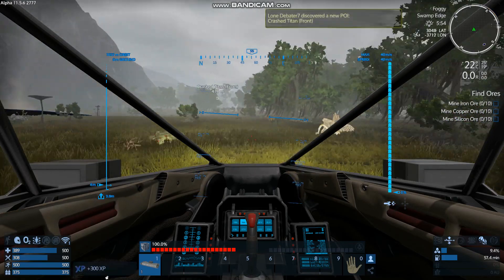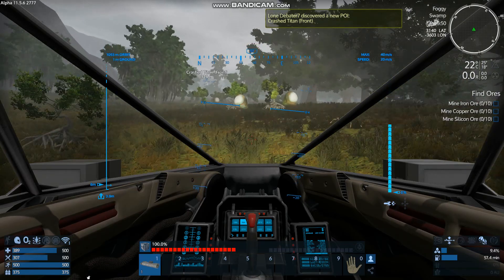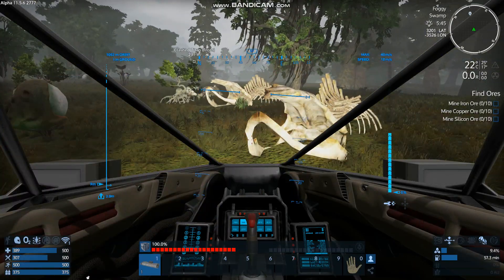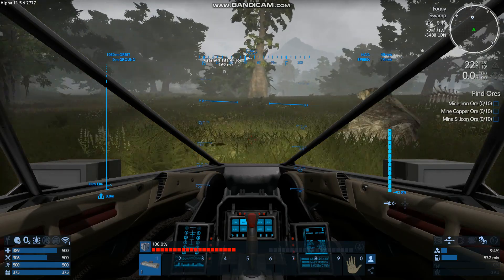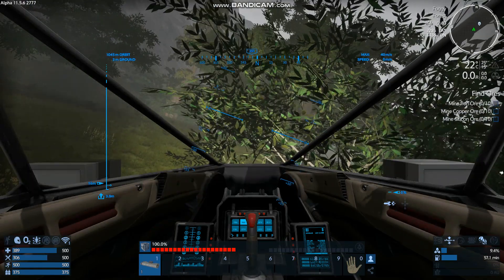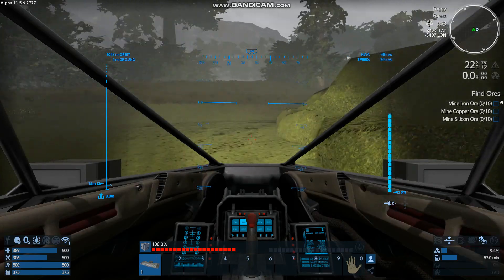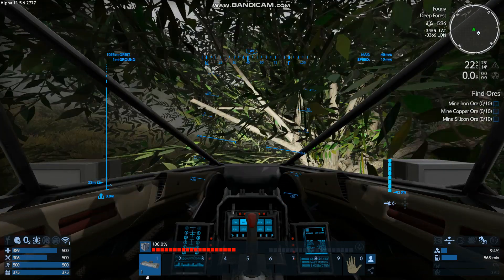I'm just kind of scouting at this point — we can always come back and mine all this later. We did find a silicon deposit; I don't know if you guys caught that when it popped up and got discovered. So that's good. I do want to find some more iron and copper — primarily copper. I think I'm okay on iron and silicon at the moment; it's mostly copper that I'm running low on, because shotgun ammo takes copper ingots.